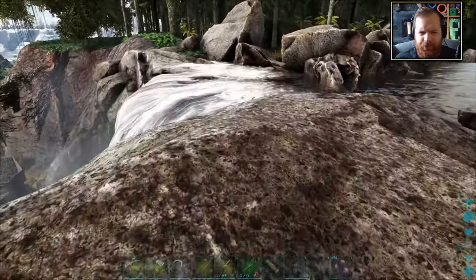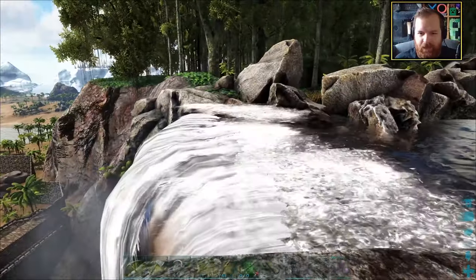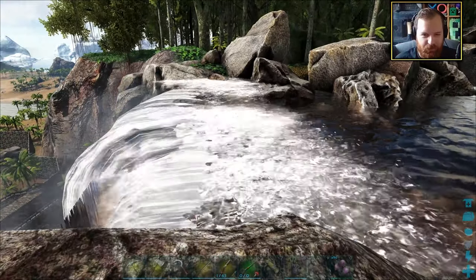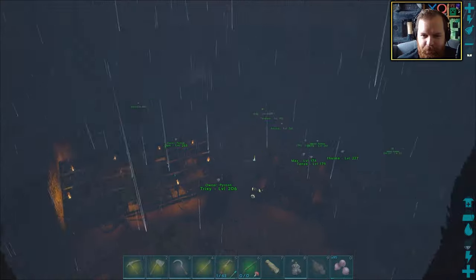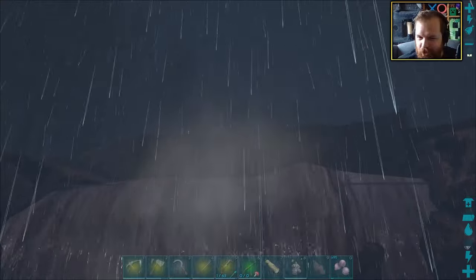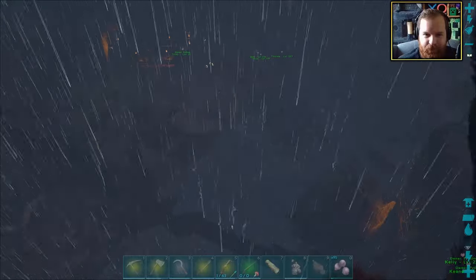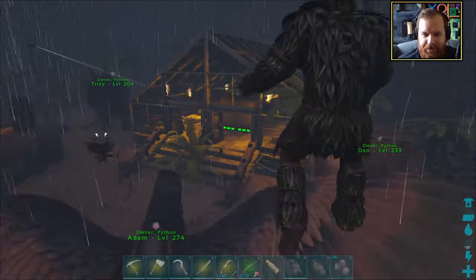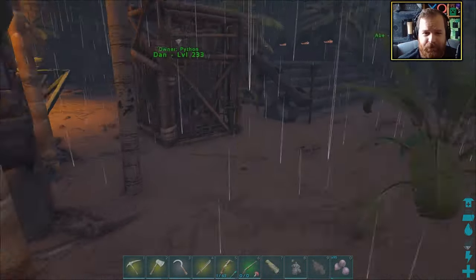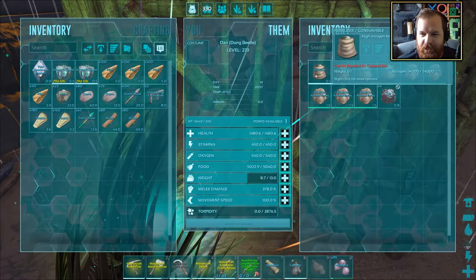We do have the waterfall to contend with this time though. I'm thinking large stone walls. The waterfall has pretty much been blocked off - we've just got that side over there to do and then we should just about have this goal in the bag. So while we've got this heavy fog going on and as a result can't see whether there's hostiles around when I'm trying to get resources, I am going to see how our fertilizer is doing.